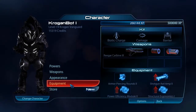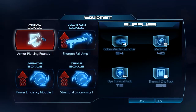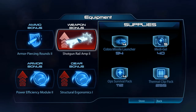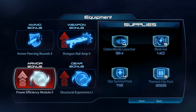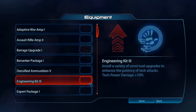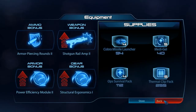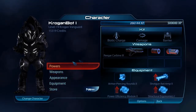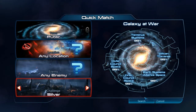And for equipment, I'm using something so I don't go down as much. I'm using armor-piercing rounds because the Rieger is terrible against armor. And shotgun rail amp, recharge speed, and recharge speed for both my armor and gear bonus — I think it's 20% plus 5%. So we're just gonna find a game on Silver.